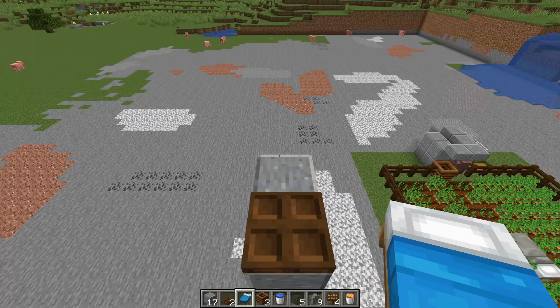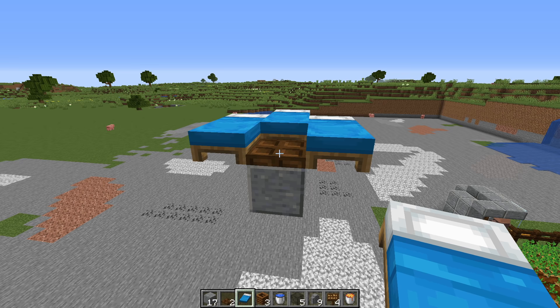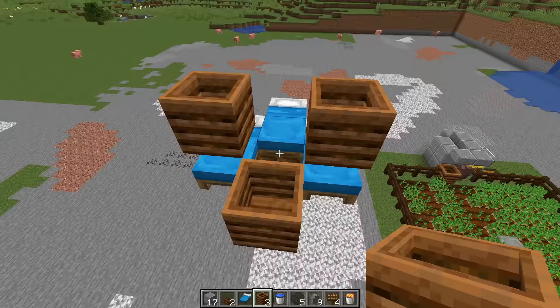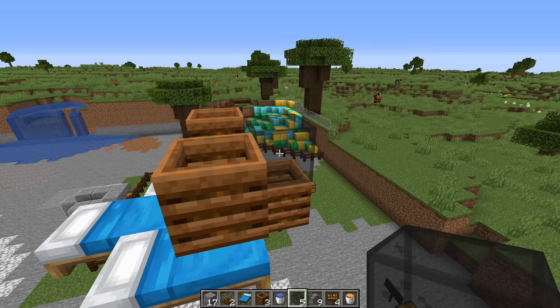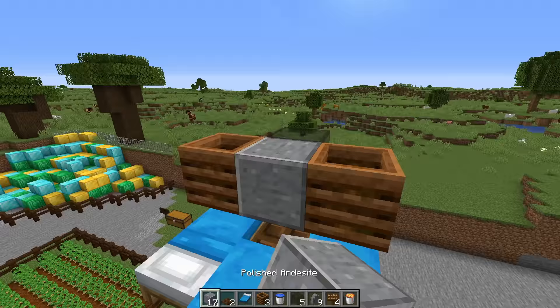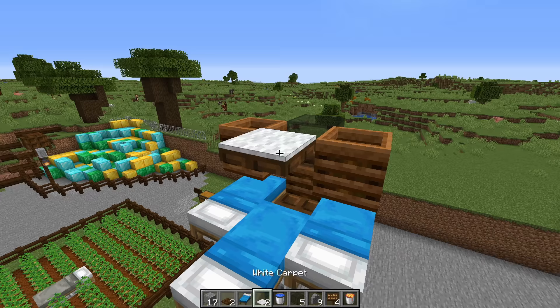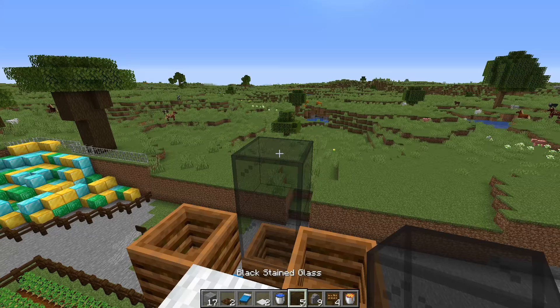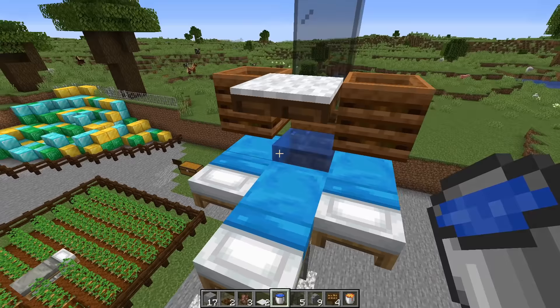Then turn around and place a bed with its pillows facing outwards, shift-click and do the same thing on the trap door. On the back side of the trap door, shift-click and place a composter with two more over the foot of those two beds. Then place a piece of glass over the back composter, a temporary block in the middle with a trap door on top, and place a piece of carpet on top of that trap door. Come to the back side and build up two more blocks, then place a water source over the trap door between the beds.